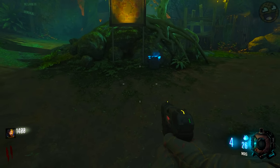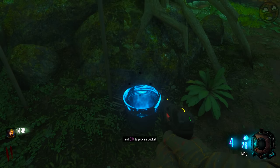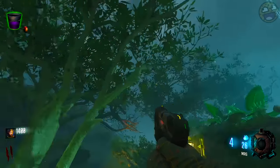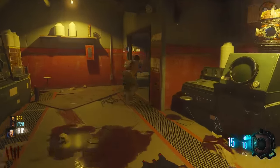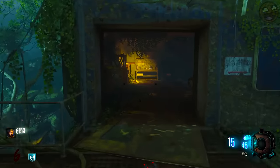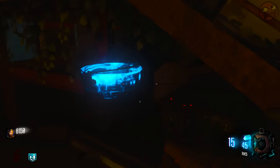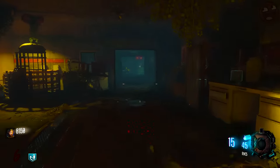First things first, you need to find yourself a bucket that you can fill up with irradiated water. When you're searching for one, look for the blue glow on the rim — it'll help you spot it. Typically, there's a bucket in the spawn, a bucket in each laboratory on a table or something like that, and further buckets elsewhere on the map, such as by the 115 water pools.